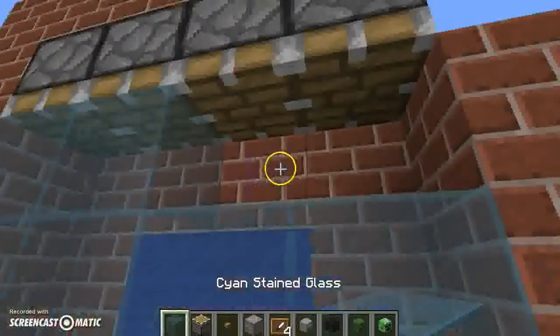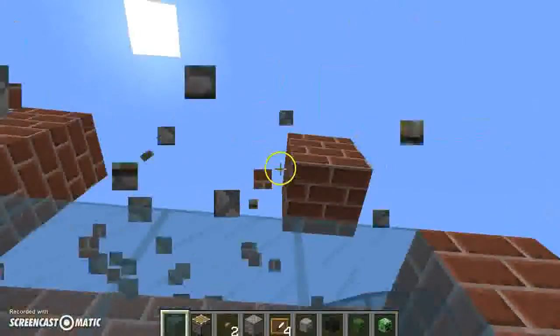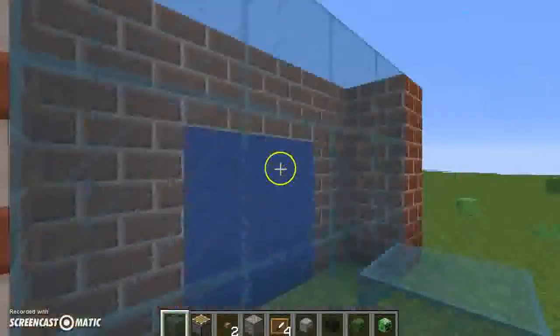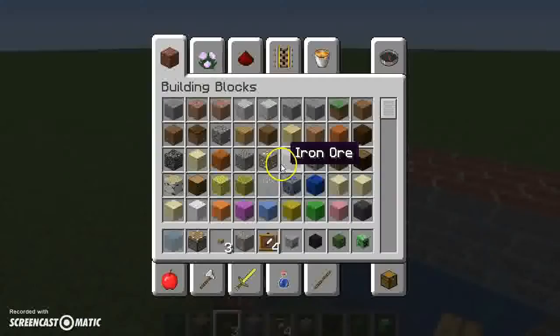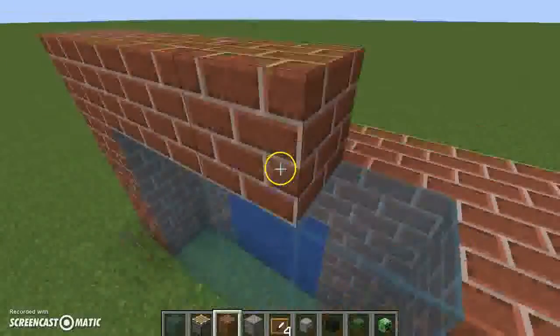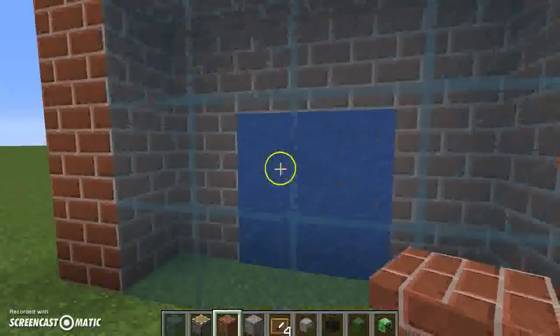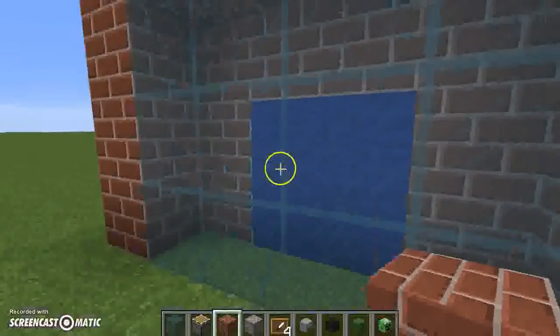Just fill out the top row and then we can get rid of the pistons. This can easily be done in survival mode as well, of course, but that would make the video a lot more boring — this is why I chose creative mode this time. It's one of the few things creative mode is good for. There you have it: a beautiful display case for your skulls.